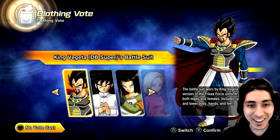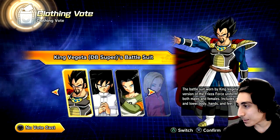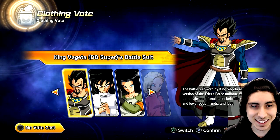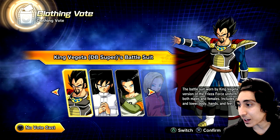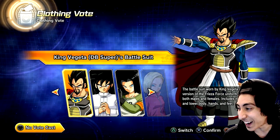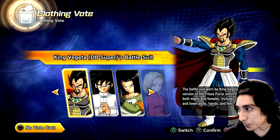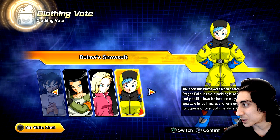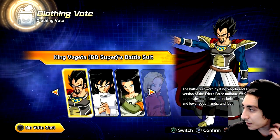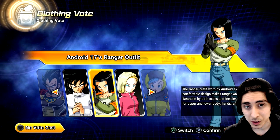Looking at all five costumes — wow, that looks pretty cool. This is exactly what we predicted. I can't believe we still don't have Hit's costume five years into this game. They give us another King Vegeta costume from Dragon Ball Super — actually that looks pretty badass. I think it would be a toss-up between King Vegeta DBS or Bulma's snowsuit for me.